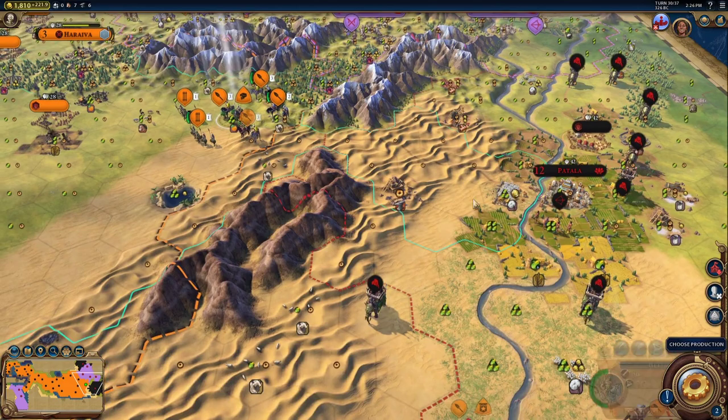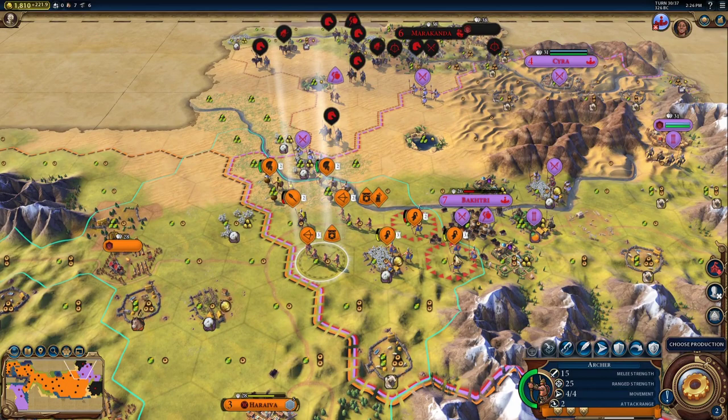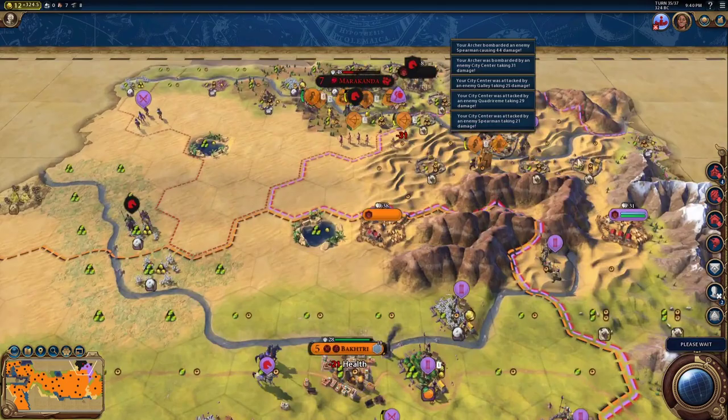By splitting the attack, it will thin out the enemy forces away from the city so you can attack it. Save Memphis for this attack. I highly recommend healing up all your Hetairoi with Alexander before entering Patala. After taking Patala, keep pressing forward and finish off the game.